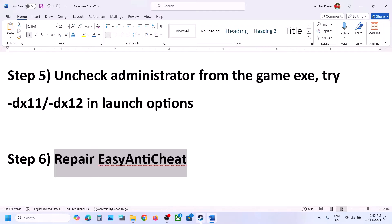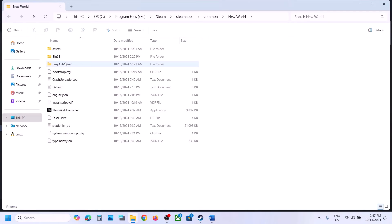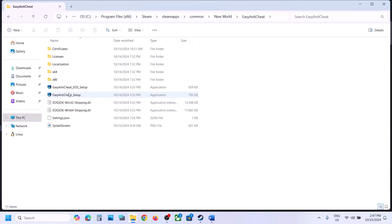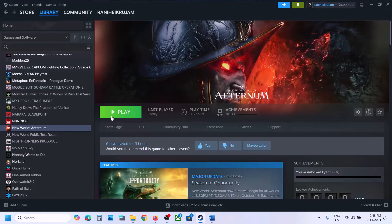The next step is to repair Easy Anti-Cheat. Right-click on the game in Steam, select Manage, then Browse Local Files. Open the Easy Anti-Cheat folder and double-click the Easy Anti-Cheat setup file. Click Yes to allow. Select game 271 (which is New World), then click Install Easy Anti-Cheat, click Finish, and launch the game.